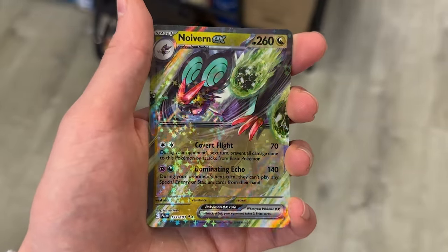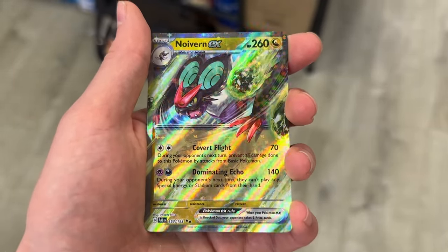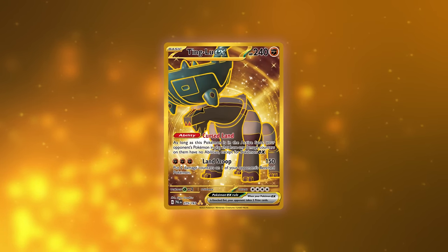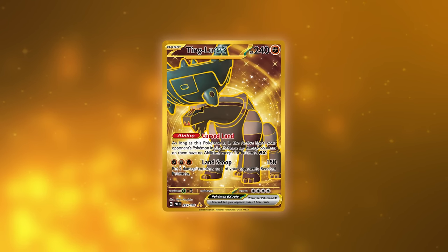It's like set up with the lighting right here — it shows the stars of the cards so well. Neuvern EX never looked better. So you could get like a Ting Lu as well — I think it comes as gold.